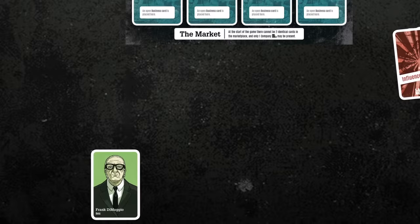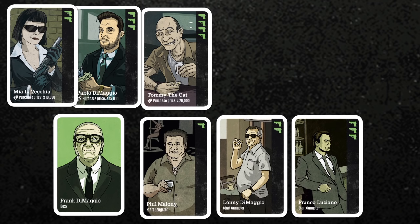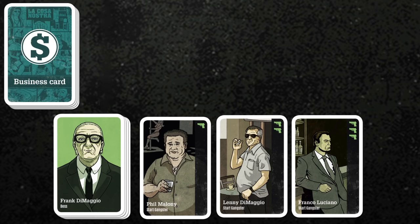I take the 6 green gangster cards that will work for me. Only 3 of the 6 gangsters are available at the start of the game — they are labeled start gangster. These start gangsters are placed in a row next to our boss card. The boss card itself functions only as a reminder of your starting businesses and as a cover sheet for your remaining gangsters, who can be hired over the course of the game to increase your power, because the more gangsters you control, the more actions you can do in one round.